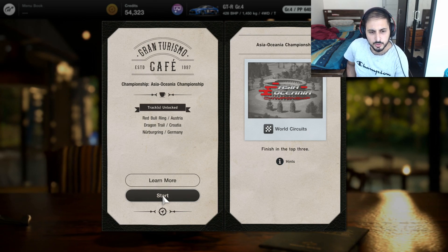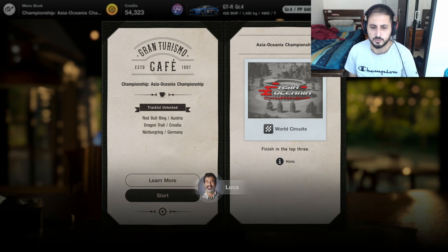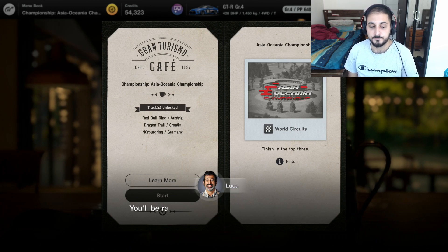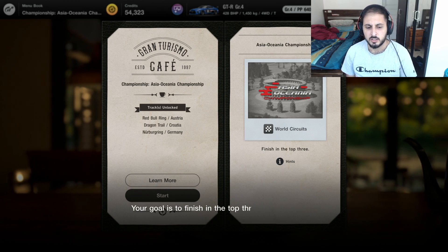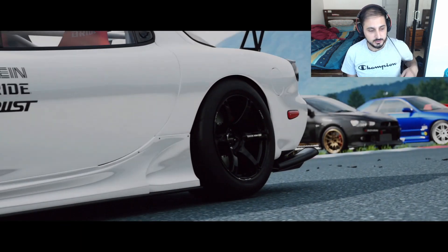We will continue with the Asia Oceana Championship - Red Bull Ring, Dragontail, and the Nurburgring. If we do this, we unlock those tracks. The NPC says: go to world circuits and enter the Asia Oceana Championship. You'll be racing on tracks in Japan and on Australia's world-famous Mount Panorama circuit. Your goal is to finish in the top three - good luck out there.